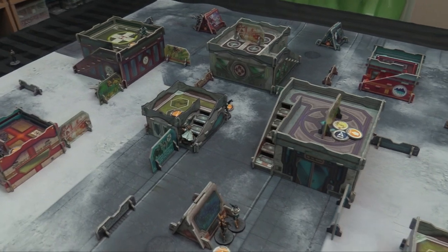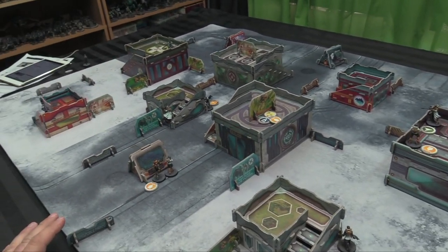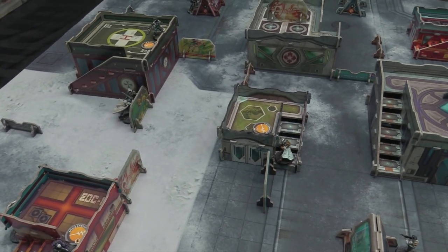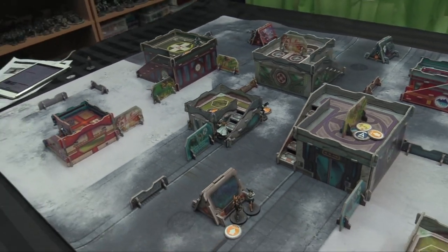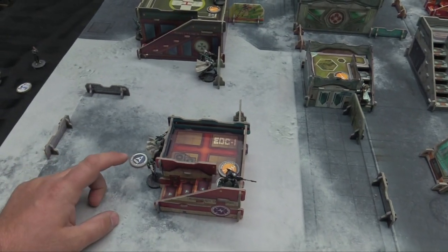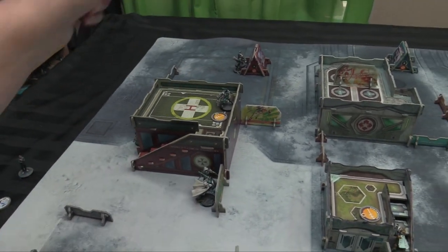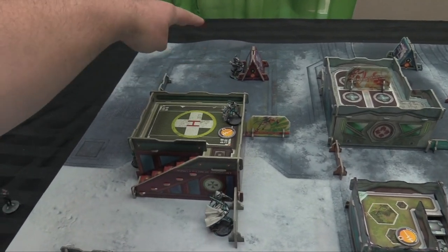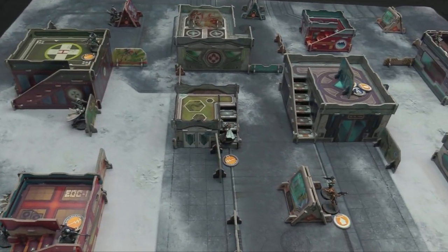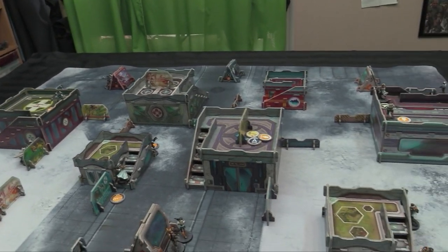Yuching took out the Knauf Troop and the Nisses, which was good for army point killing, but they unfortunately lost the Hac-Tao — a big blow. Turn two order count for Pano: seven orders, as the Nisses is unconscious. They need to stop the Yuching specialists from reviving fallen troops.